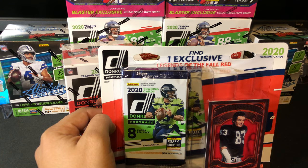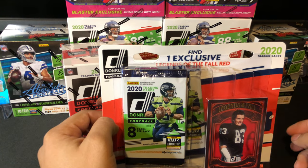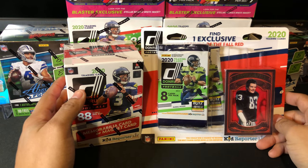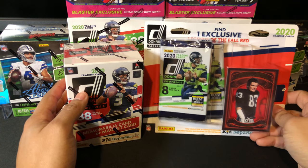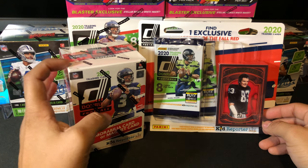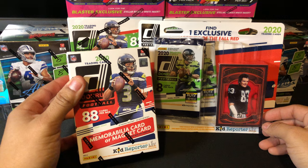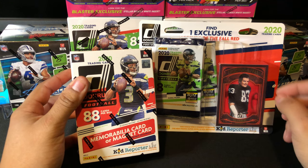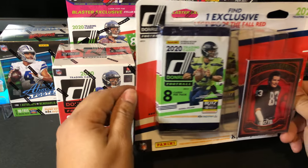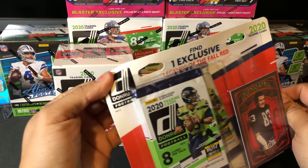So hopefully we can hit some within the coming weeks. The lines were super long for Prism football, everyone was disappointed, nobody got any. Today we have some Donruss 2020. This is my first time opening up Donruss 2020 Football — first time for myself, first time for the channel. The blaster box retails for $19.99 at Target and it comes with a memorabilia card or magnet card per box on average. These are little value packs — we're going to start with these to get a preview of what we might get in the blaster.